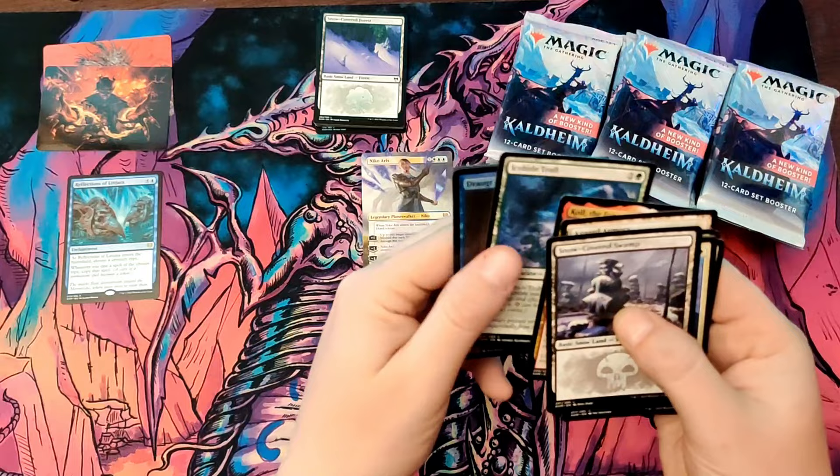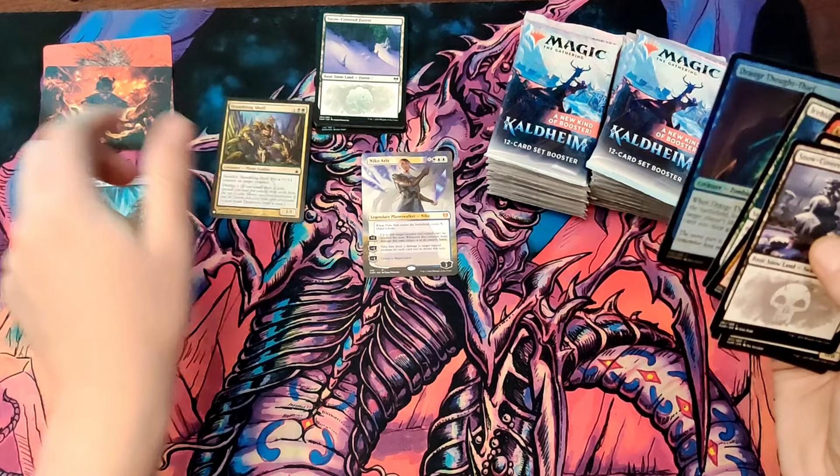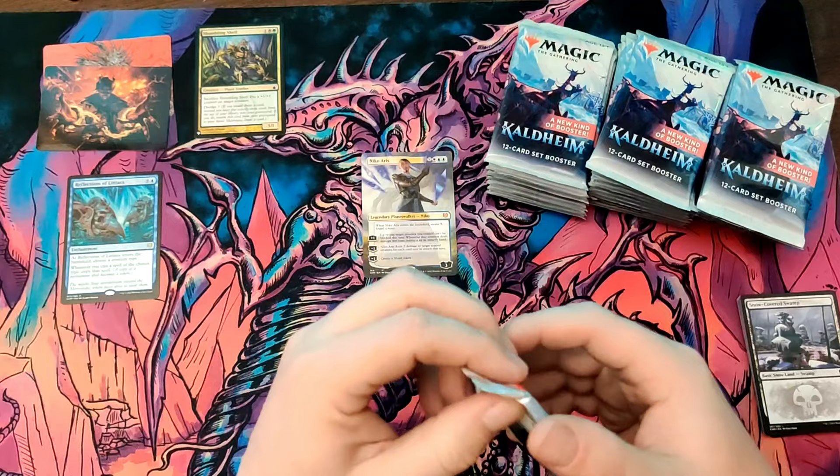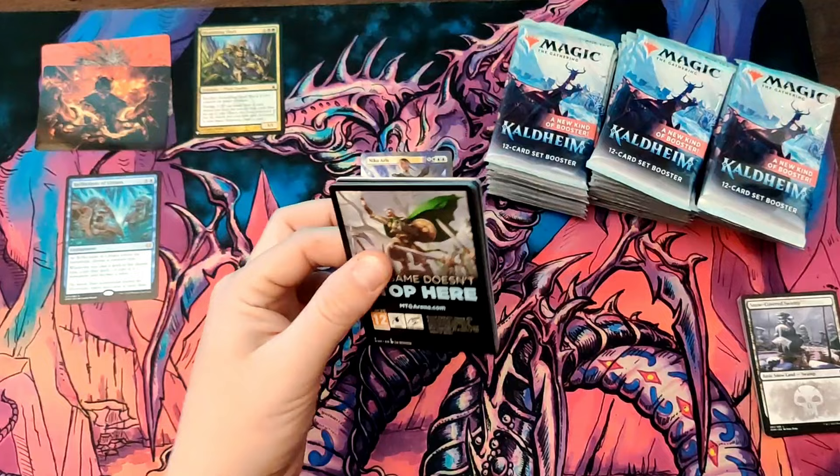Nice Eye Troll, nothing special. Draugr Thought-Thief and Shambling Shell — nothing important there. Let's see — we'll change where those are stacked, put them right there in that corner. That Niko Aris is beautiful though. No list, that's alright.